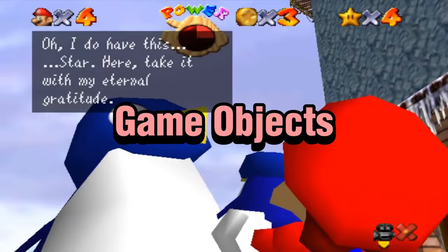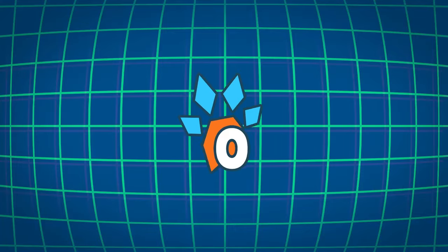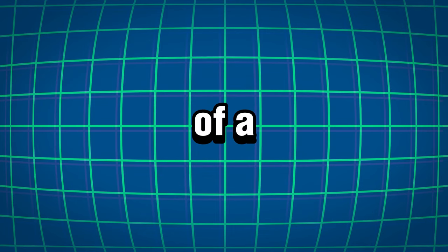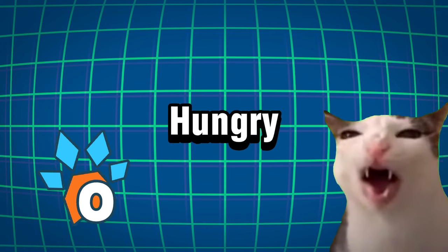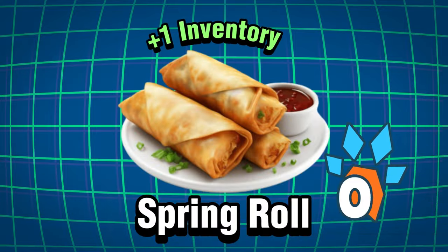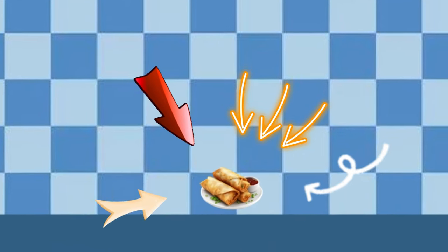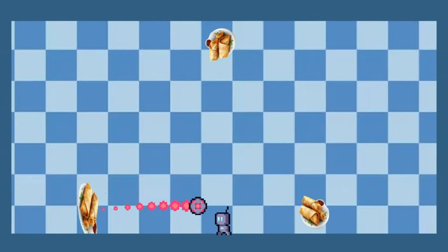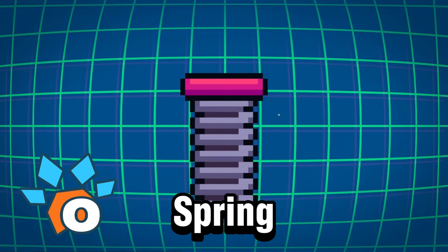Now let's make some game objects for the ball to interact with. First, let's make a way for the ball to travel really fast — like the speed of a spring. We started with a spring roll for fun, and when the ball touches it, it launches the ball upwards or wherever it's facing. Then we just removed the roll and made it a proper spring.